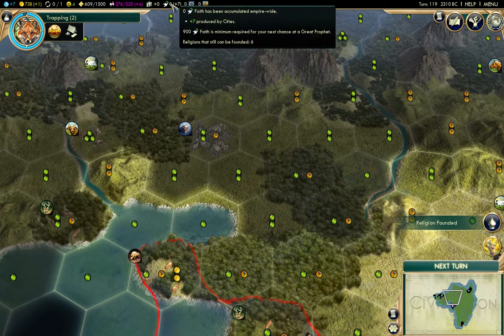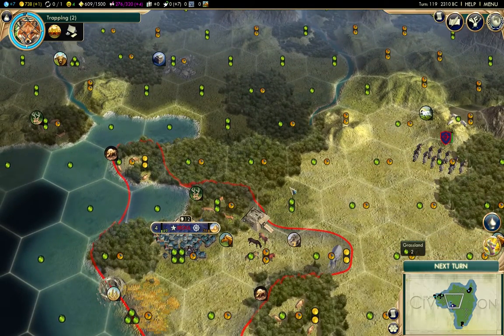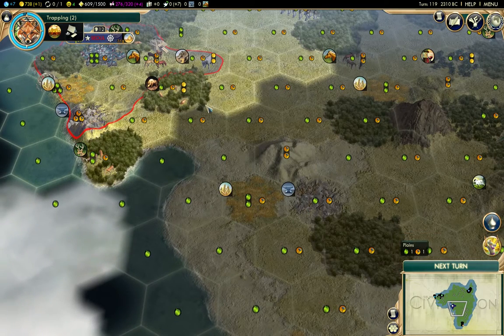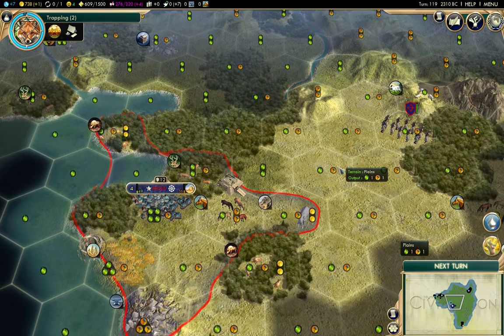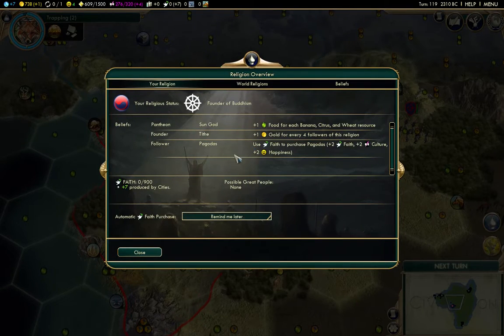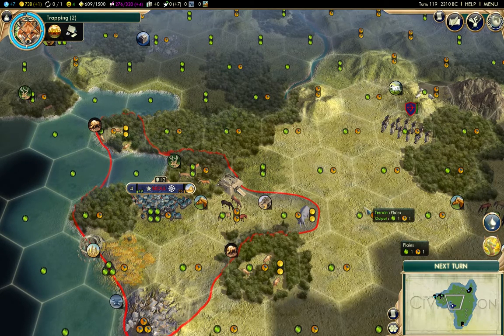Now I need to get up to 900 faith for the next prophet, and that could take a while. That's why I want to get a settler out relatively quickly — build another city, get a shrine up, and I'll have more faith happening. Stonehenge will help a lot, and I've got it so nobody else does. I don't know if the Celts are in, but checking the religion overview it shows no other pantheons yet, which leads me to believe the Celts are not in the game.